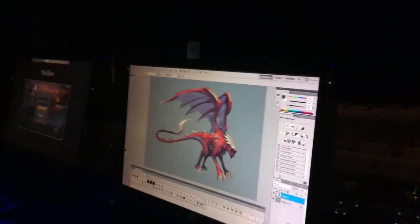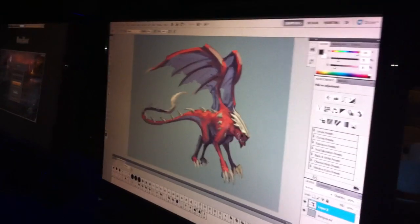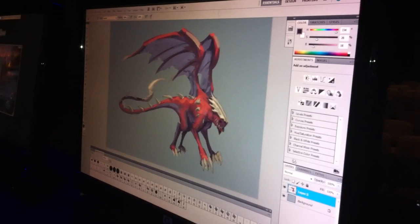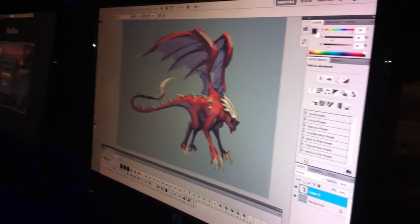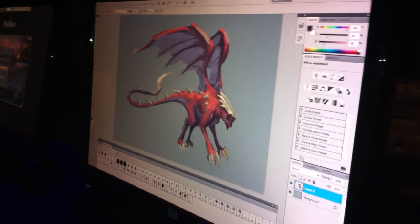I'm pretty happy with the way it turned out. I like the choices the audience made, especially the wings and the spiny tail — I think they work well together. You can imagine that creature looking pretty nasty when it's finally in game. Obviously it's a very rushed job, so the model might have to change a few things to make it workable.